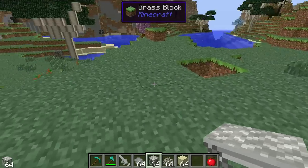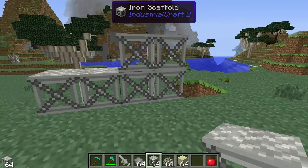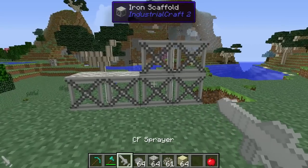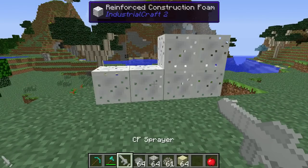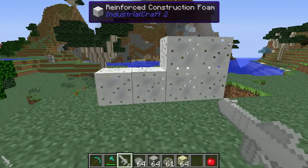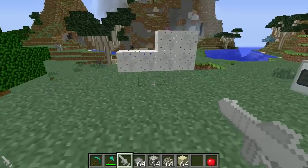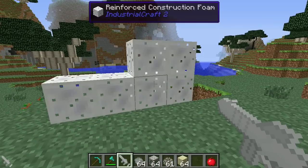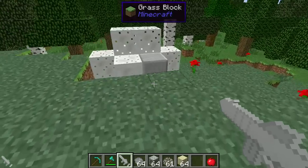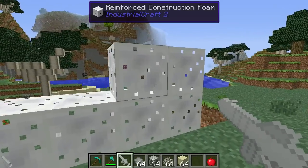You can place the iron scaffolding wherever you want in whatever shape you wish. When you right click it with a CF sprayer, right click on any of the blocks and it's turned into reinforced construction foam. The plain construction foam over here is just plain construction foam. If you leave that for a while it will dry out and turn into reinforced stone.